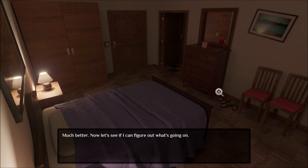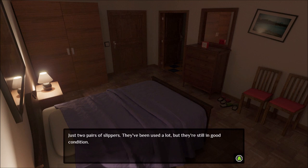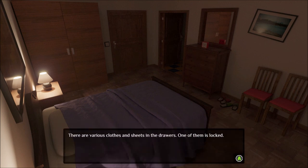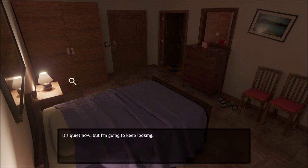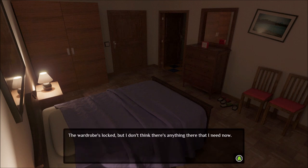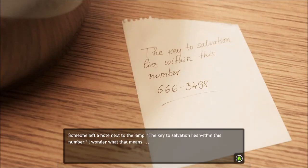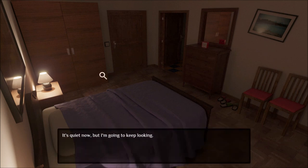Let's have a look — we've got some drawers here, some slippers. There's something else here, the lamp. "The key to salvation lies within this number: 666-3498." Okay, let's try to remember that.